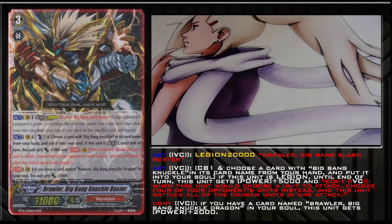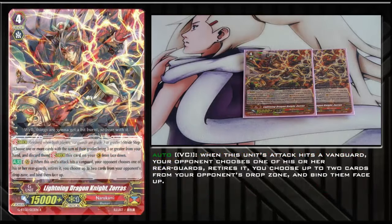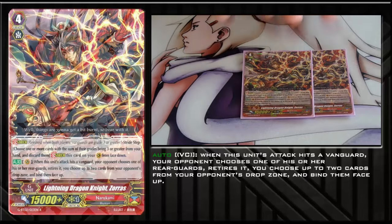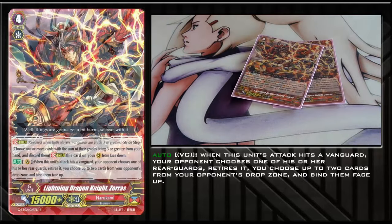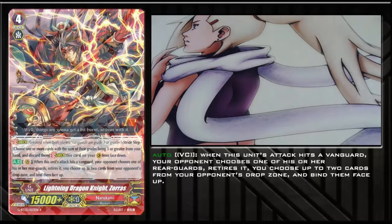Moving on to strides — the first stride is Lightning Dragon Knight Zorus. People would tell you to just max out Turbos, but there's no real reason for that. You want to play Zorus against matchups like Shadow Paladins, Thing Saber, or anything that wants to do Legion, because of the binding ability — you can screw up their Legion turns and maybe force them to false retire something just to Legion, while getting rid of triggers. His ability: whenever he attacks and hits the Vanguard, your opponent chooses one of their rearguards and retires it, then you choose two cards in their drop zone and bind them face up for the rest of the game. Super annoying, still a solid unit. I play two Zorus, but you could play Rain Element Maydew as one of them for its Legion combo.